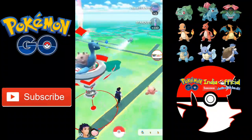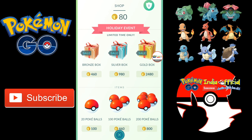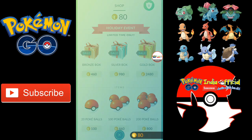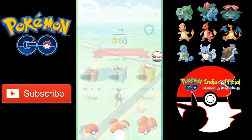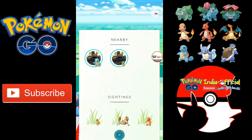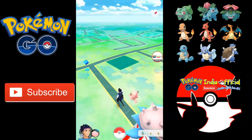Another thing is the boxes have been changed — you can see bronze, silver, and gold boxes, which are like huge boxes, but you need money for those. There's also one more Squirtle and Charmander nearby, so let's see if we can find them.